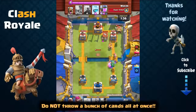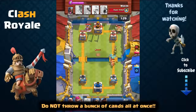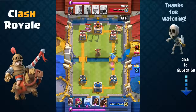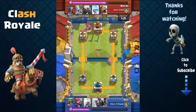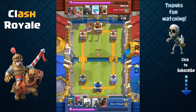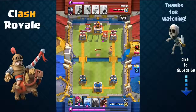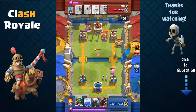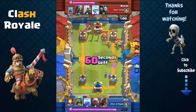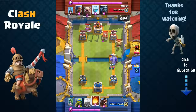Do not recklessly deploy multiple cards all at once, as this makes it easy for your opponent to counter your combination with fewer elixir. For example, if you deploy your Knight, Barbarians, and Spear Goblins all at once spending all 10 elixir, your opponent can simply deploy a single Fireball — only 4 elixir — and all your troops will vanish, placing you in a 6-elixir deficit. Thus, it is very important to start slow, make good tradeoffs with elixir, and counter with a good elixir lead.